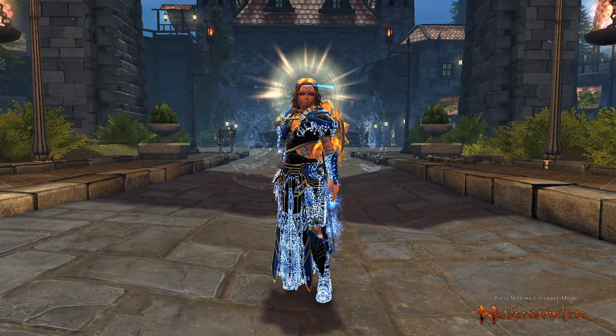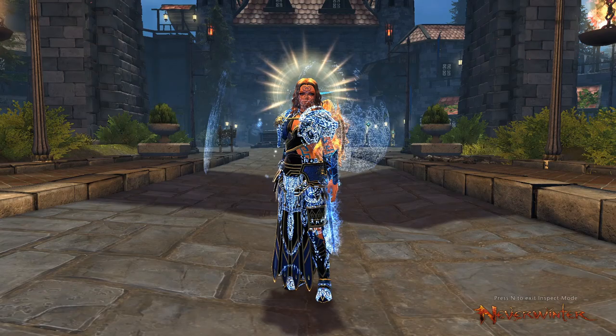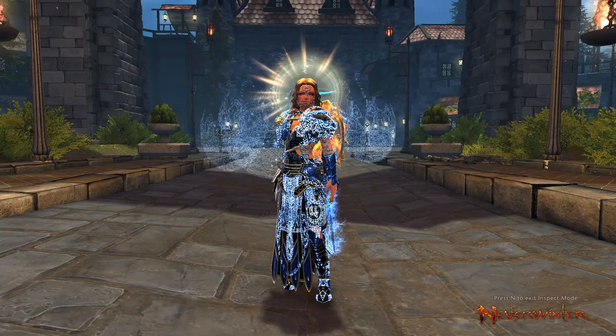Imagine you're in a trial with ten people and five of them — the two tanks, two healers, and a DPS — all have these weapons. That means everybody else, on top of having their own weapon set, would gain 10% damage, 10% healing, and 10% damage resistance, making your team a whole lot better.